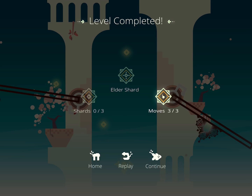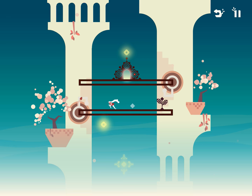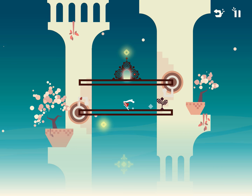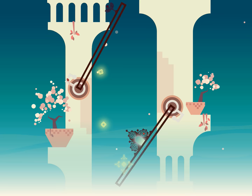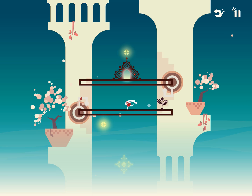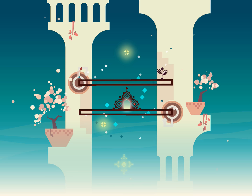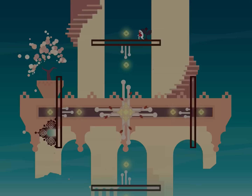That counted as three moves! Maybe it wasn't the worst idea ever. Now let's see shards. I can't. No! I don't know how to get up there. I feel like I don't really have a handle on what I can and can't do. Let's just go with that — I got one. One out of three objectives. Let's continue.